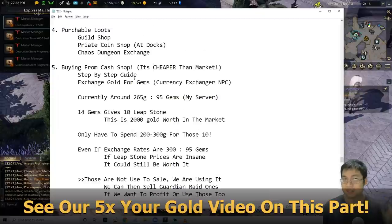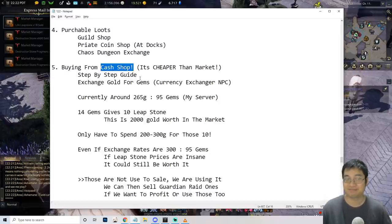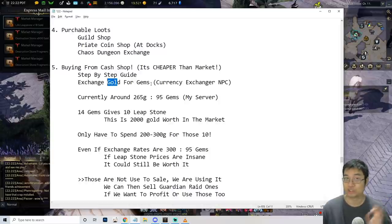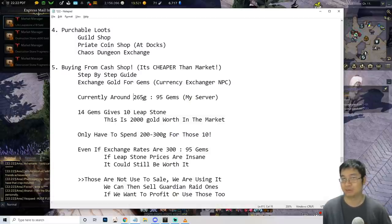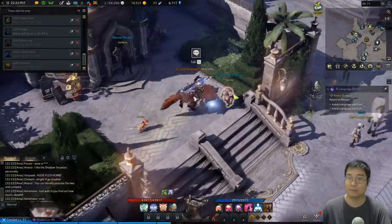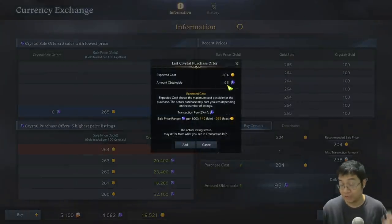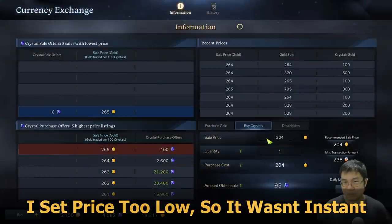Now, one of the biggest and cheapest ways to beat the market — and this is free to play — is using the cash shop. I'll show you step by step: you exchange gold for crystals (gems), then use those crystals to buy leap stones and other expensive items. Currently on my server it went from 95 to 265 gold per 95 crystals, but it's still worth it. For example, one leap stone from the market costs 175 gold, but if I use 200 gold to buy 95 crystals first, I'll show you this live.